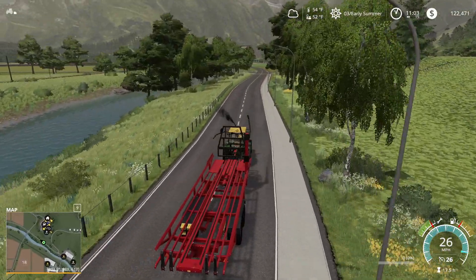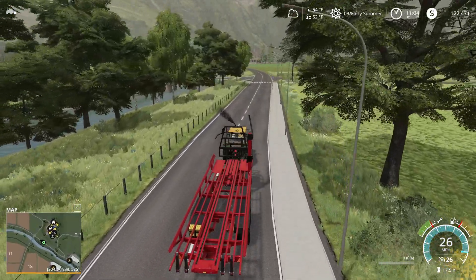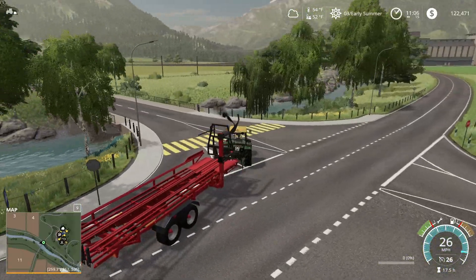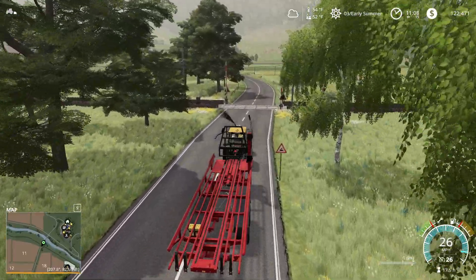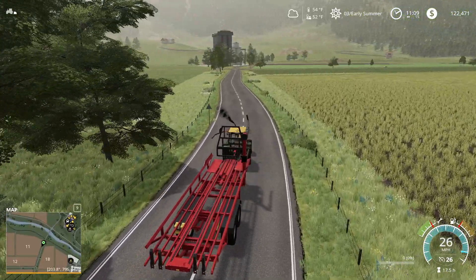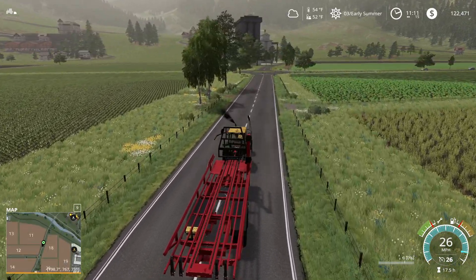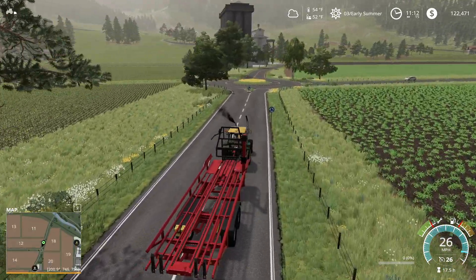That does leave us with the remaining bales on the field — and to be clear, there's only six. So there were exactly 50 bales out of that field. I thought it was going to be closer to 60. We're going to pick up those six bales and put them in our storage area so they can continue to ferment, and we can sell them later.